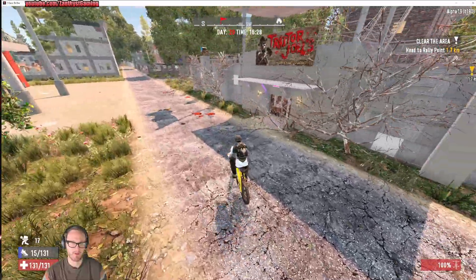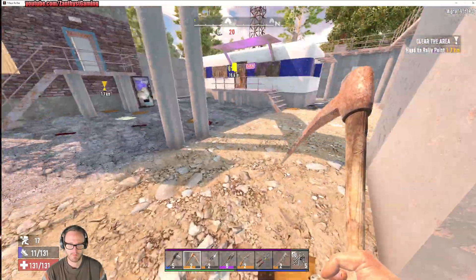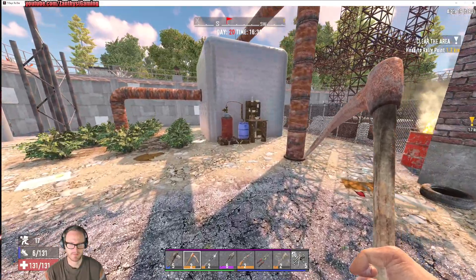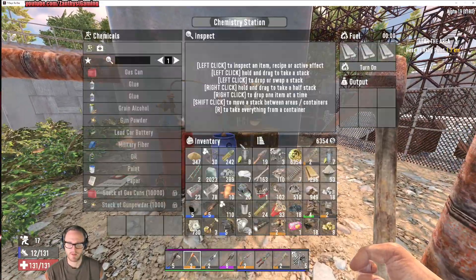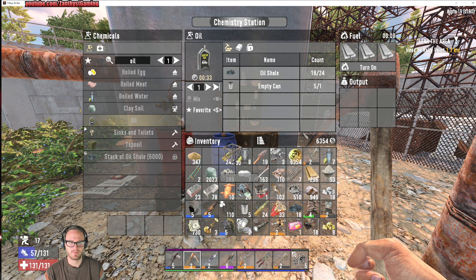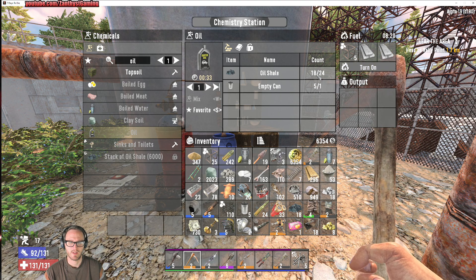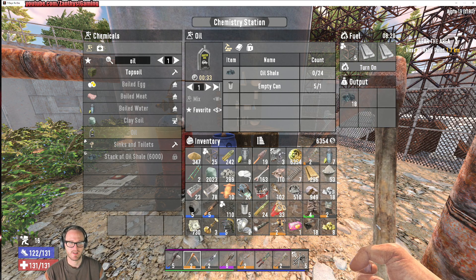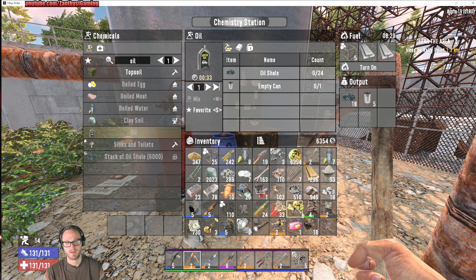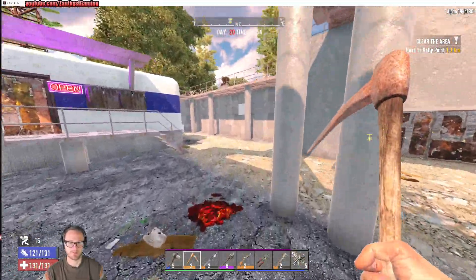Alrighty, made it over to the trader. Let's see — does he have a working chem station? I think he does. Hallelujah! Oh, we don't have enough oil shale — that feels bad. It takes 24 and we only have 18. We'll leave it there in case we find more oil shale later — at least it'll already be up here. C'est la vie.